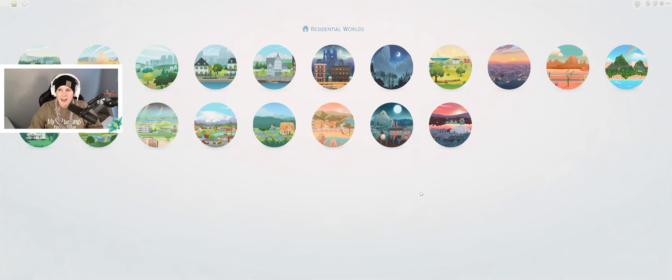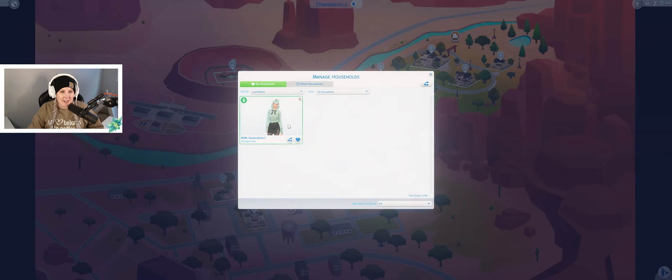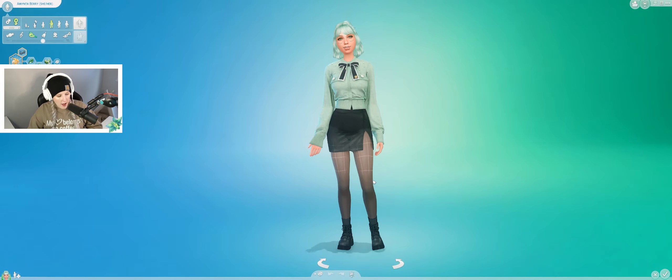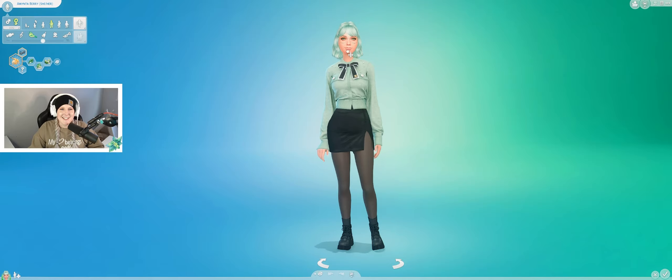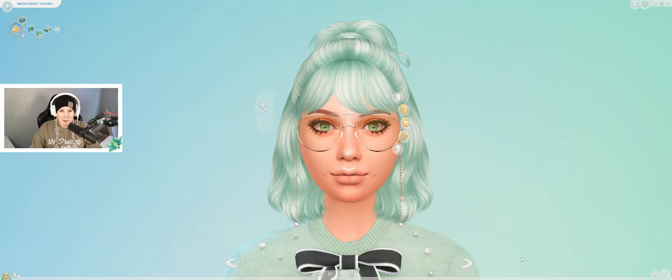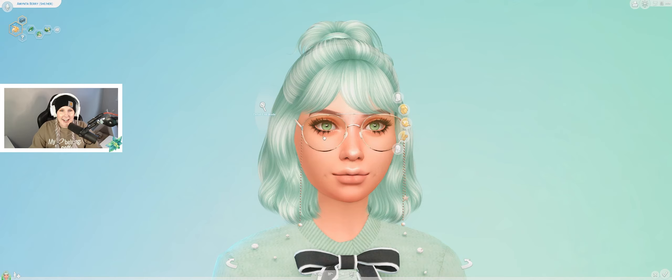We are in game and I am really excited to show you guys our mint Sim who's going to kick off this legacy challenge. So here she is — this is Minta Berry. She is going to be our founder for our Not So Berry Legacy Challenge. She has the Chief of Mischief aspiration. She is a jealous, vegetarian, materialistic Sim. I absolutely love how she turned out — I think she is so cute. She does wear glasses and she's got minty eye color as well as minty hair.